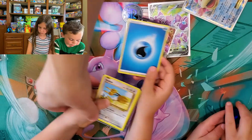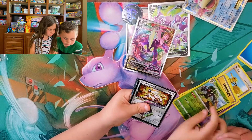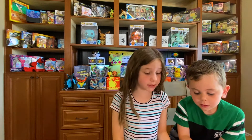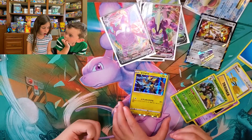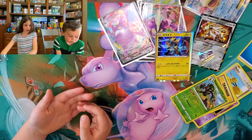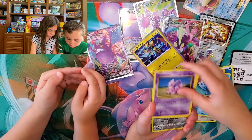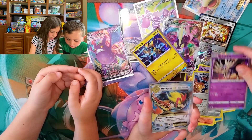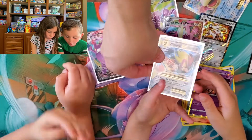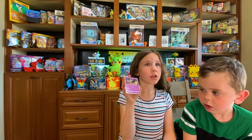Last time he gave us a Crobat VMAX but it was Japanese — now he gave us an English one. We've gotten so many good things and we haven't even gotten to your big packs. Water energy. Browl. Mega Pidgeot! Last time he gave us the Pidgeot EX, now we have the Mega. Oh my world — Mega Pidgeot to go with the Pidgeot EX! And here's Jack's Crobat coin. And a Crobat Japanese. Zernius. Old energy. Paragra. Chimecho. Roly-poly. Reversible sword. Japanese Colossal VMAX.